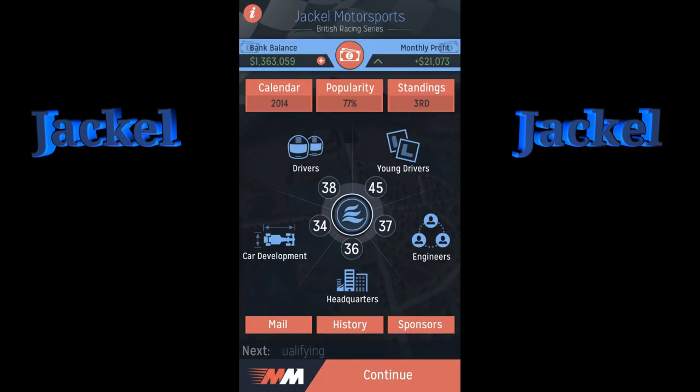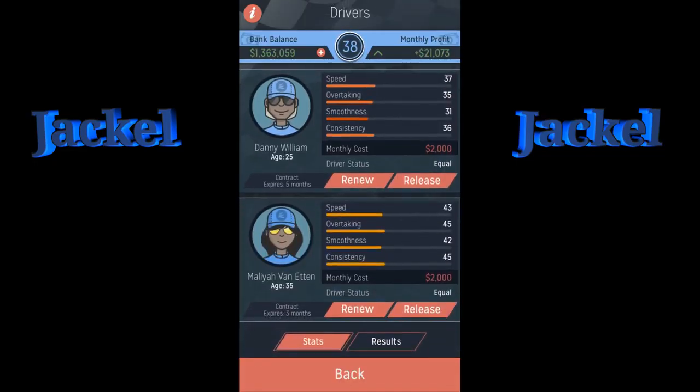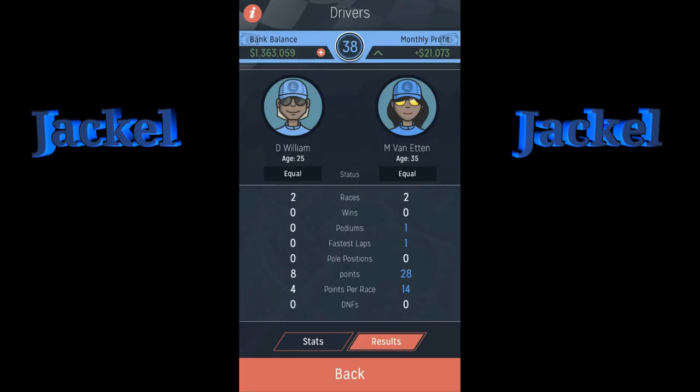My second driver is number 11 overall. Something you want to check when you first come into the game: click on Drivers and see who is your best driver. Williams is Age 25 in the number one driver spot, so I automatically thought she was the best. But when I did qualifications, Etting actually got a better qualifying time. However, Williams is the better driver — her contract expires in three months and she is retiring. She got one podium and one fastest lap last race — averaging 14 points per race.